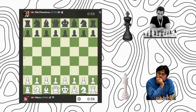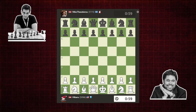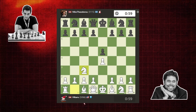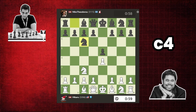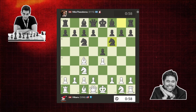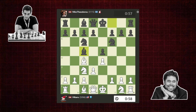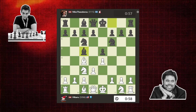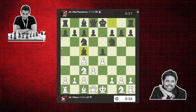His next game is just as impressive. Hikaru has the White pieces against Greek Grandmaster Nicholas Theodorou. He starts with E4, Nicholas responds with E5, Hikaru plays Knight to C3, and Nicholas plays the symmetrical Knight to C6. Hikaru responds with Bishop to C4, and Black plays Knight to F6. Hikaru plays D3, and Nico plays Bishop to C5, preparing to castle. This opening is a variation of the Bishop's Opening — specifically the Bishop's Opening, Berlin-Vienna Hybrid Variation. Hikaru breaks out of theory by playing H3.